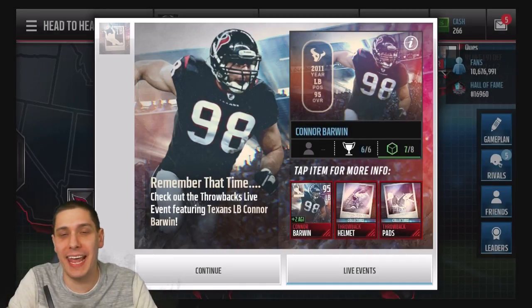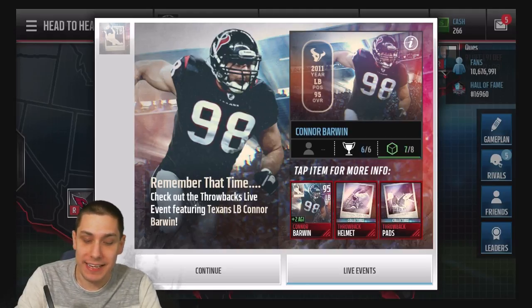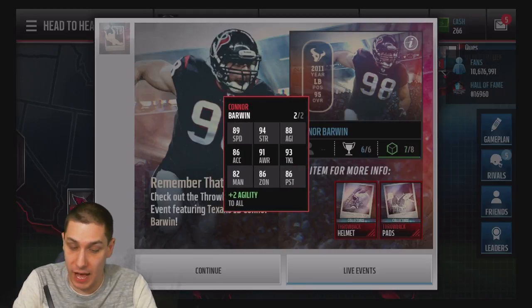Hey, what is up guys? CLIQUID here back again with another Madden Mobile video. Today in the game we have a new throwback player — that is Connor Barwin, 95 overall. Take a look at him here, guys. Pretty nice card overall. Not the best linebacker in the game, but definitely up there.